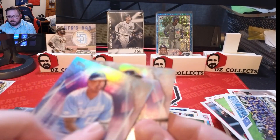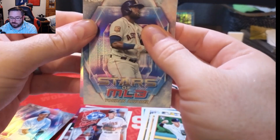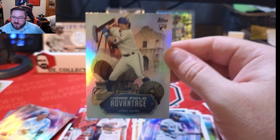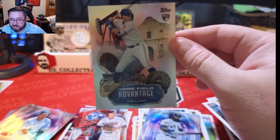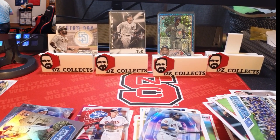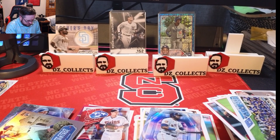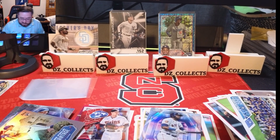We hit a banger — we're going to do a slow reveal. Chrome — we've got a Salvador Perez, and a Home Field Advantage Josh Young rookie! That is a monster hit out of one of these. Let me get a sleeve. Josh Young Home Field Advantage — what a banger card right there, love to see it.